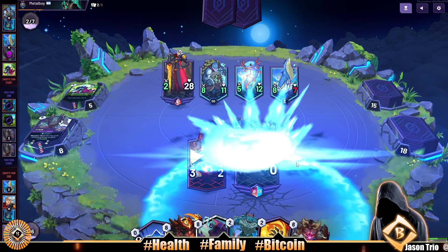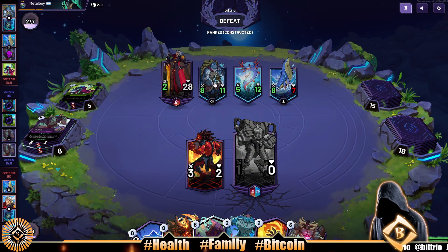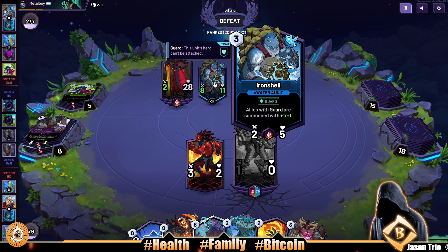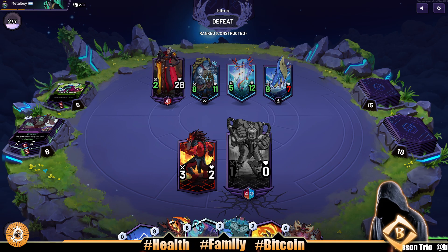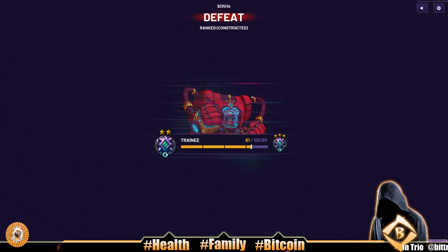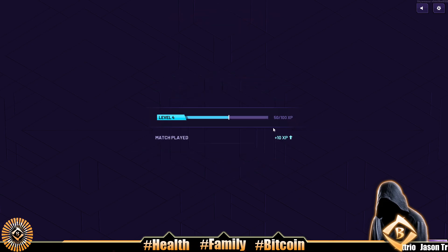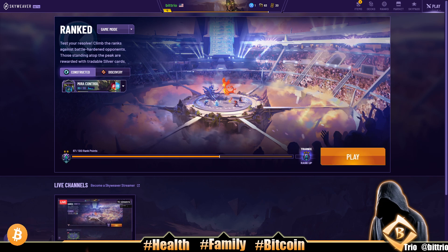Damn — way too fast for us. We let our opponent set up the board. We let a turn-one Iron Shell just run wild. Now we know though — next time, hopefully, we don't fall for that. Let's see if we level up here — no, not quite. Alright, that's gonna be it for this one. Thank y'all for watching — later!